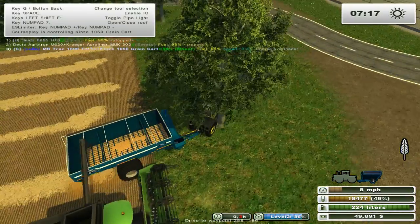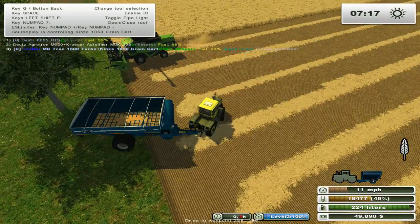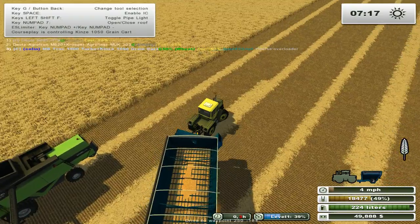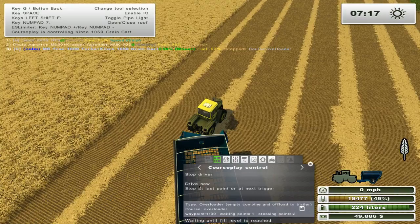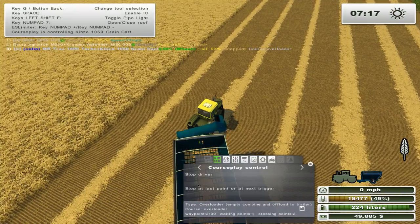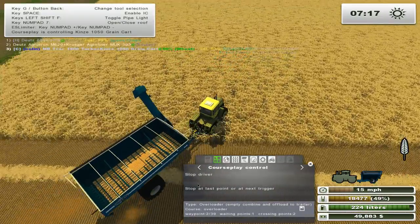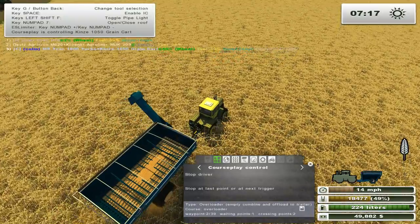We just got down to the bottom. We will tell this to drive the course now, and let's see if it will empty out. It's bringing its nose out, which is a good thing. What is it going to do — cut across the combine? It's okay, the combine hasn't turned yet, so we're safe.